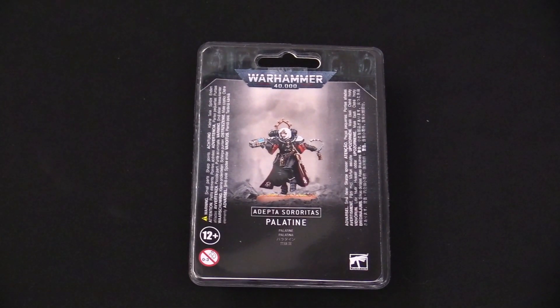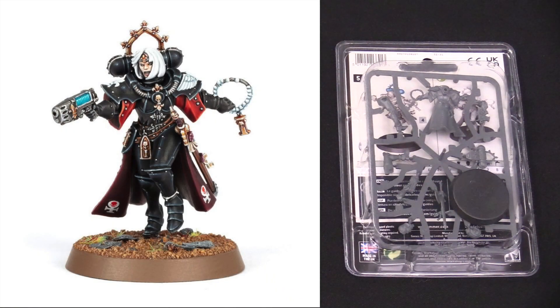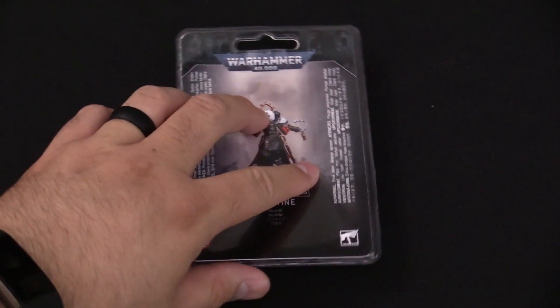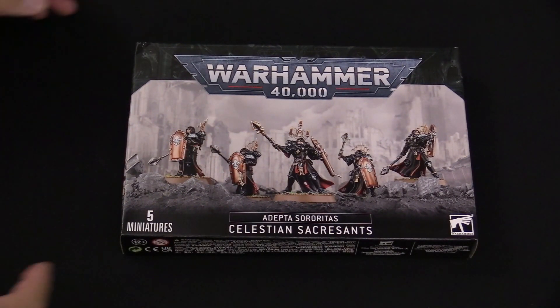Next up is the Palatine — another Sisters option, kind of like a lieutenant for the Sisters army. We'll put the image of the model on your left. Again, it's a single clan pack with just one sprue. It has a 32mm base, and I like this model — it's got some neat detail. You also get a couple of different head options, so you can go with or without a helmet.